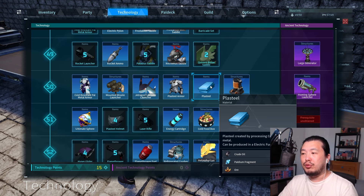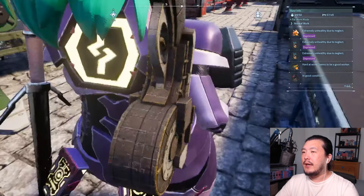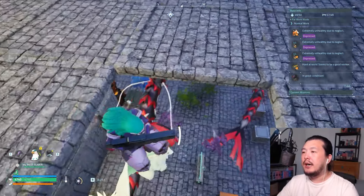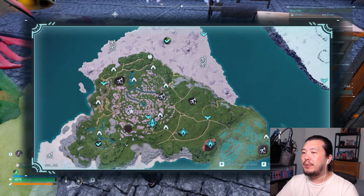Plasteel is made from Crude Oil, Paldium Fragment, and Ore. Crude oil farms very slowly, so you're definitely not going to have a lot of leftover Plasteel to make ultimate spheres. Definitely start stockpiling legendary spheres — they are good for capturing pretty much any pal in Sakurajima, with the possible exception of alpha bosses.